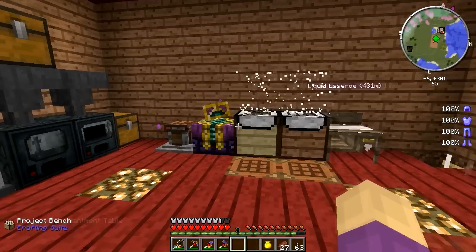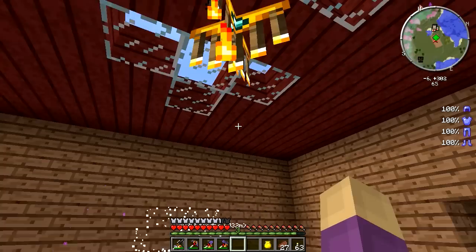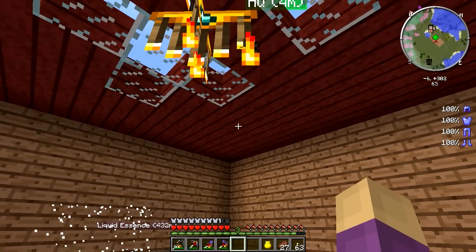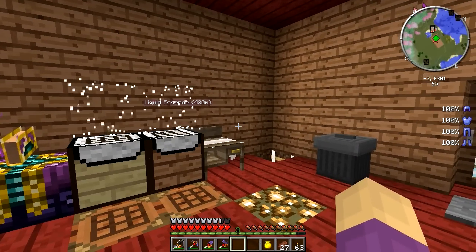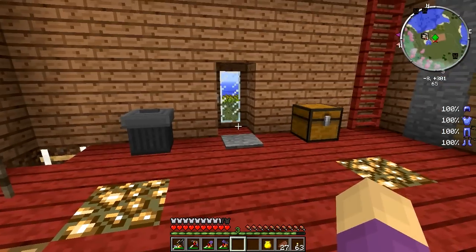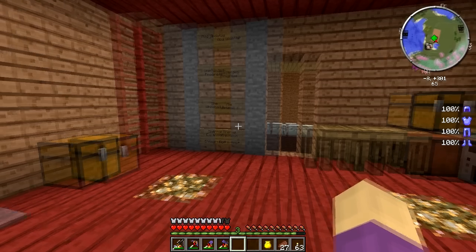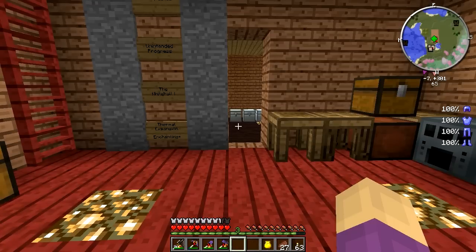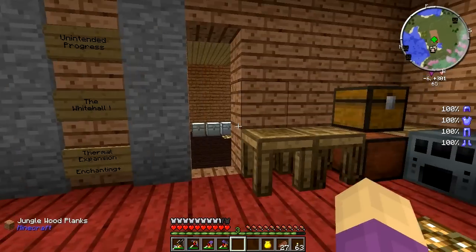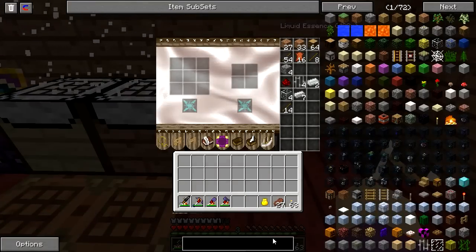So in this episode we've upgraded our enchanting table. I think next episode I'd like to get that and move it up onto the roof, make some space up there, and put up bookshelves. I would also like to start looking into Ars Magica research — I really do think there are some amazing things in store for us in that mod in terms of magical capabilities and tools. I might also look into the Mariculture that I've been missing out on, because I have ice now.